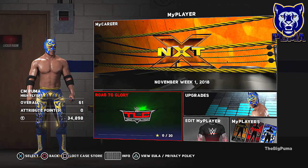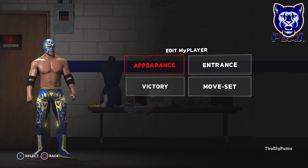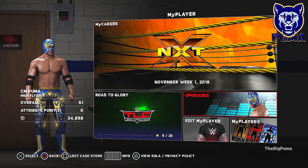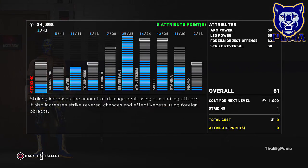If you take a look at Puma there on the left, you can see he's got a little bit of glowing on his pants. The mask is meh, but we gotta unlock that stuff. So let's look at — he's got a blue shirt with the logo on it.